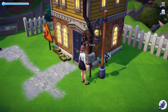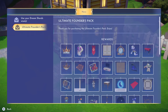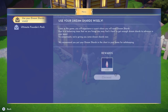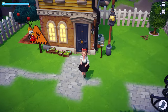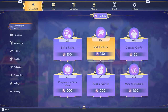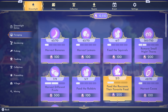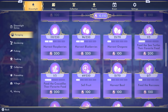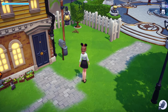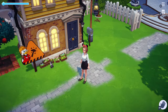My next main tip is make sure you check your mailbox frequently — you'll get mail regarding the game, for example Dream Shards. Don't use your Dream Shards to create Dreamlight. You get enough Dreamlight by completing your tasks; just pay attention to what you need to collect and it's very easy to get. Save those Dream Shards because you will need them for quests later on.